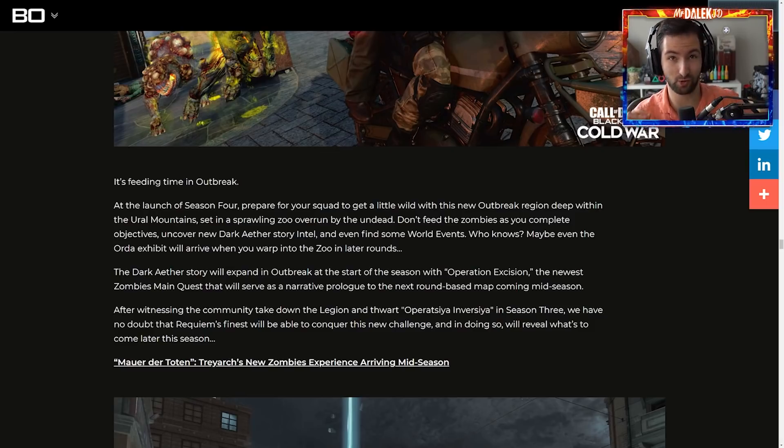This is what I'm really excited for, because we just got a teaser as well for the next Easter egg quest that is launching. The Dark Aether story is expanded at the start of the season with Operation Excision, the newest Zombies main quest that will serve as the narrative prologue to the next round-based map coming mid-season. After witnessing the community take down the Legion and Forsaken Operazia in Versia, we've no doubt Requiem's finest will be able to conquer this new challenge and reveal what's to come later this season.